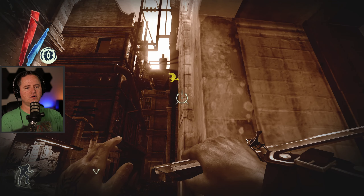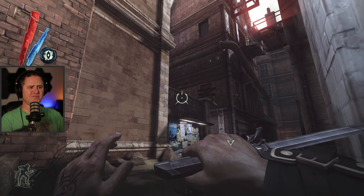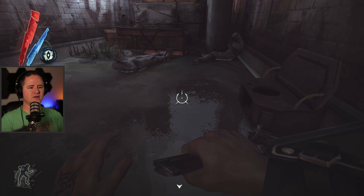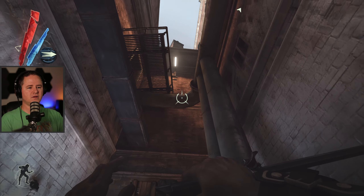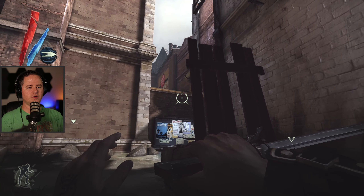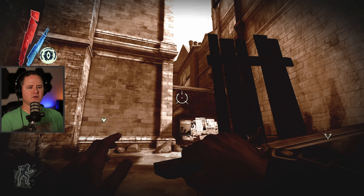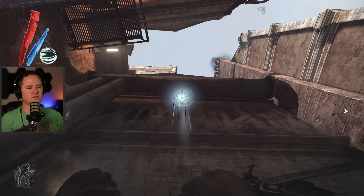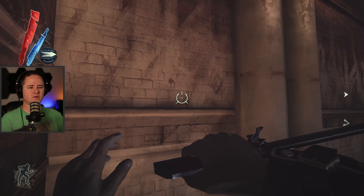I don't know where those guys came from — oh! Is he the one that snuck up on me? Remember, I got bombarded by like a bunch of ninjas or something over there. I'm gonna see if I can drop down on that guy. Is there anybody in these buildings? There's not. Okay, oh — there's somebody over there. Why is he not showing up? We'll deal with him here in a minute.